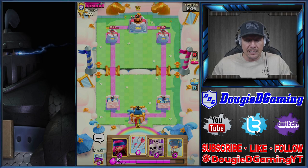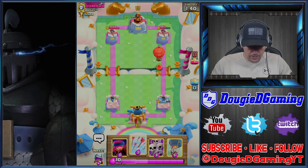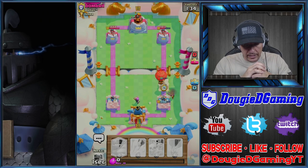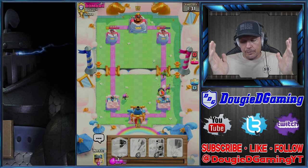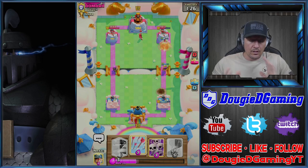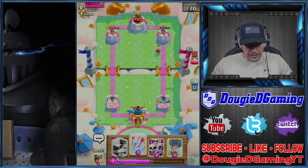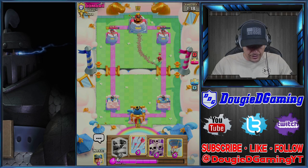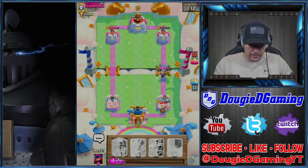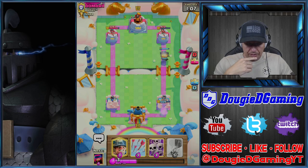We recovered from that, but that was way too much damage — I shouldn't have taken that. I was focused on placing the Goblin Cage, and the Musketeer pulled the PEKKA. We're running something similar. I'm bringing this back — I wanted it to stay for the death damage. He's got that though, so we're gonna have to Mega Knight this unfortunately. His PEKKA will meet my Mega Knight and I'll have to take this chip.